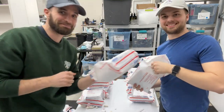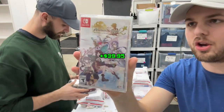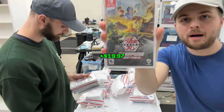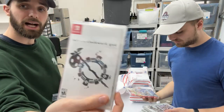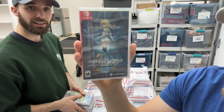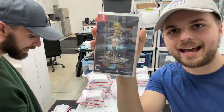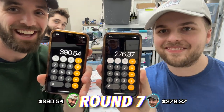Round 7: Mega Man Zero ZX Legacy Collection, Atelier Sophie 2, Grandia, Carrion, Quake, Bakugan, Rune Factory 5, Sakuna of Rice and Ruin, Layer of the Clockwork God, Shadowverse, Monster Harvest, Stellar Interface, and 'A Girl Who Chants Love at the Bound of this World.' One player wins by about $100.